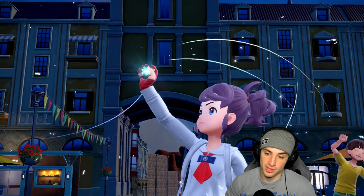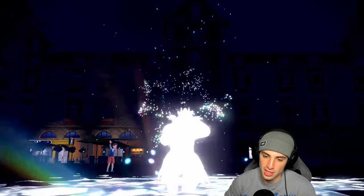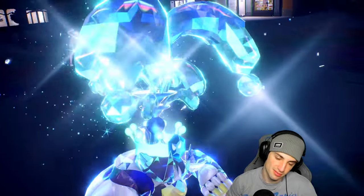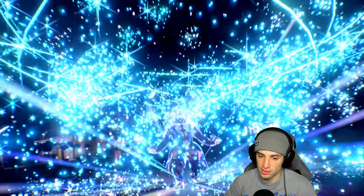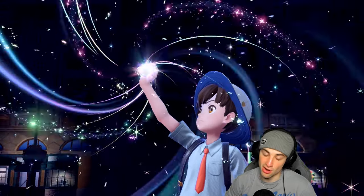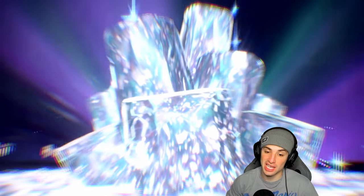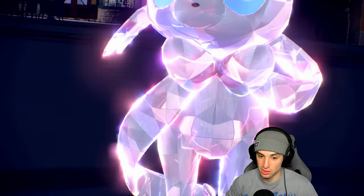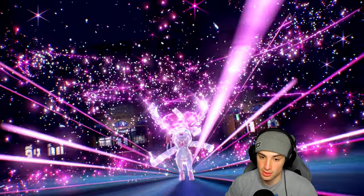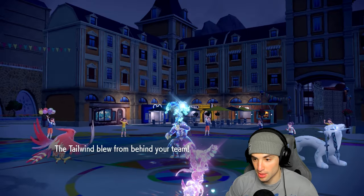We're super effective onto both. They're going to Tera the Urshifu — it's going to be Water Tera, which is scary. Maybe I should have Brave Birded it, but then they outspeed and get off Surging Strikes. My worst play would be them Protecting Shenpao and Tera-ing. But I do get off a Tailwind which is huge for us. Tailwind is huge — there it is, and I get off a Hyper Voice because no Protect comes out.